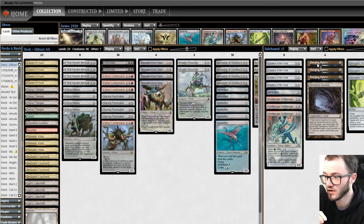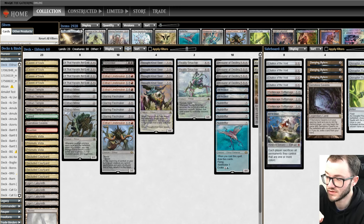In the sideboard we have Disruptor Flute against combo decks, Damping Sphere against the bigger Tron decks, Gemstone Caverns if we're on the draw, the Battle Mage which is good against Amulet and enchantments, All Is Dust which is good against creature decks that clog up the board, and Chalice of the Void if we're playing against combo, burn, or anything like that — very, very good.